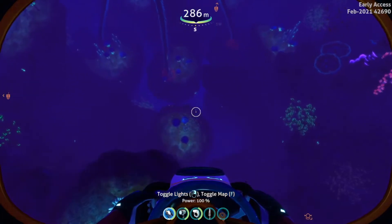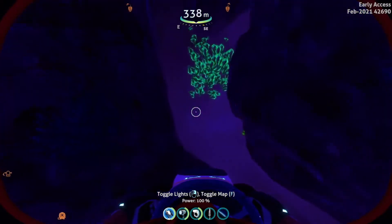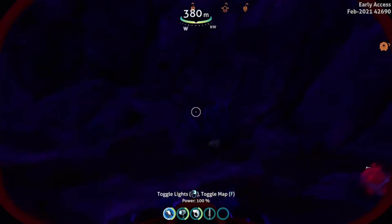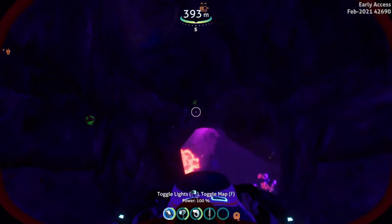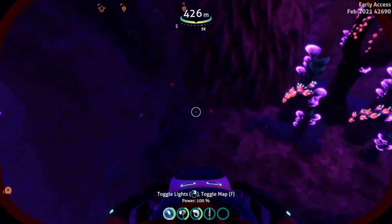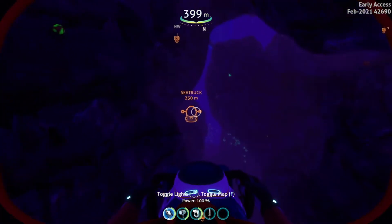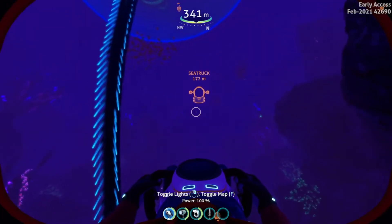This is called the vent garden fissure, and down here there are rubies — not as many as in the copper mining zone, but still some. Going down you can see rubies: one, two, keep going — there's another one, and another one. There are multiple here. You can continue further down and there's still more rubies. It's not as expansive as the copper mining zone, but there is a good amount of rubies here.